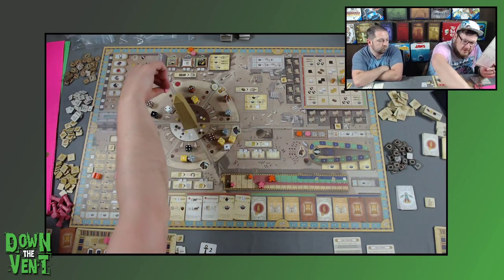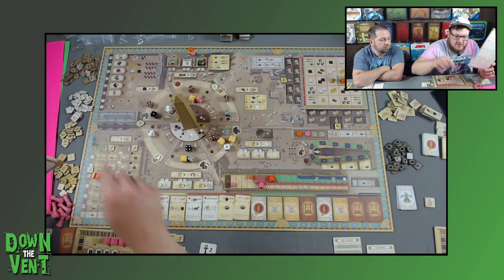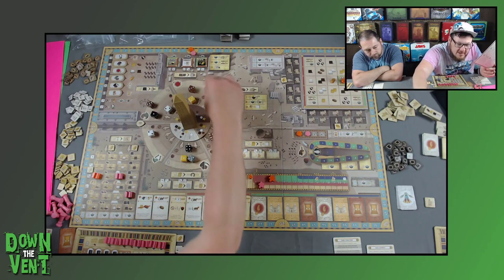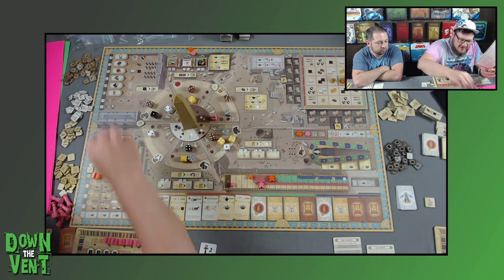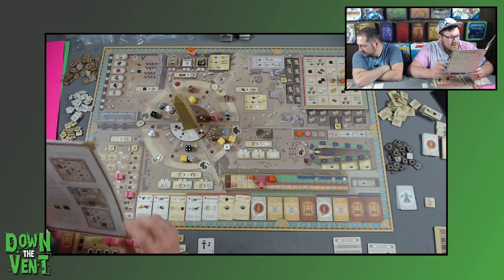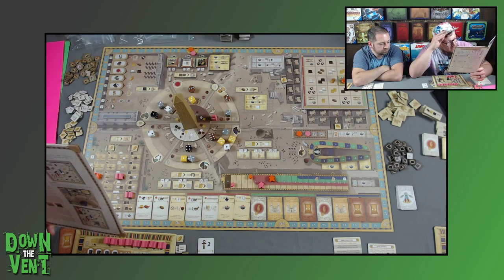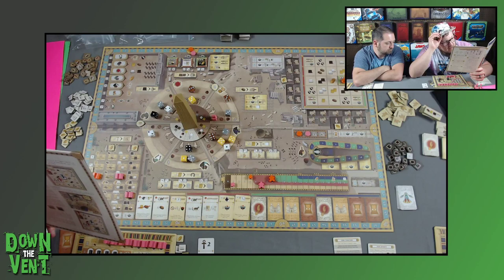I'm going to take this five die — it's good — and use one of these people tokens to make it a six. That lets me build a statue for four granite in the Horus area. From now on, every time another player performs this god action, you receive the bonus depicted. Additionally, if you build a statue at the temple complex, score three victory points for each of your pillars in the same row or column.